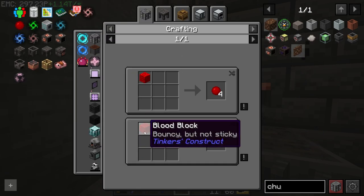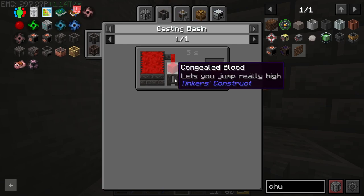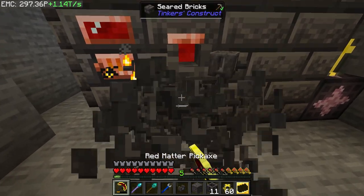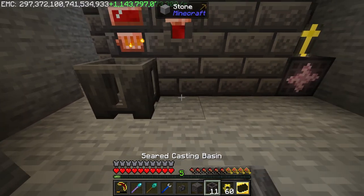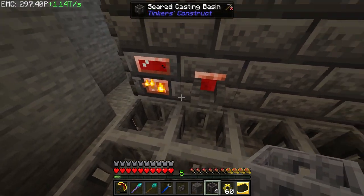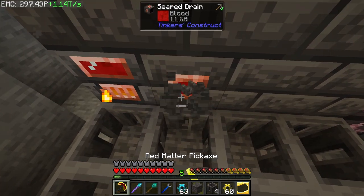We're going to do this a different way — using blood blocks, because one blood block is worth nine coagulated blood. To make a blood block you first make a congealed blood block — just four slime balls in the basin — then cast more blood on top of that. I'll get the compressed ones and uncraft them later when I need them. Get rid of the extra liquid; grab about eight basins to start with.